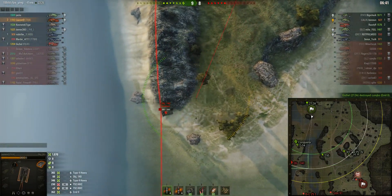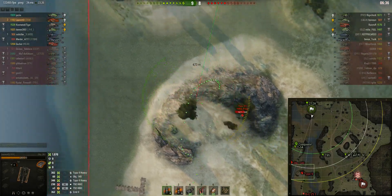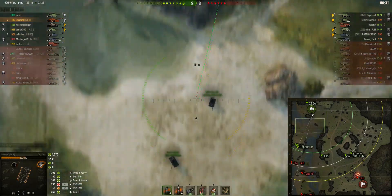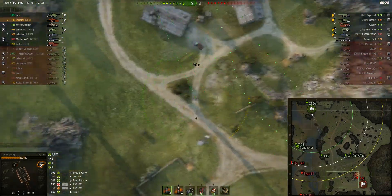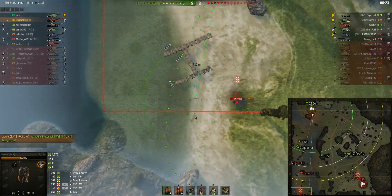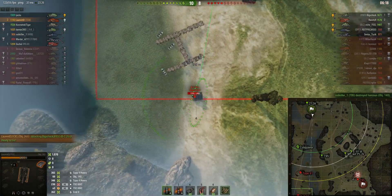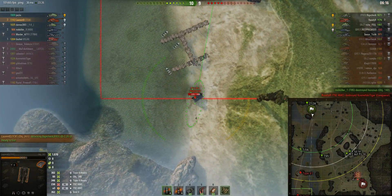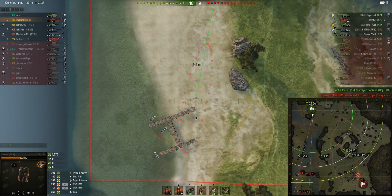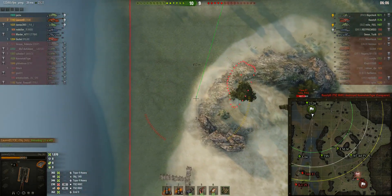The Object 140 has turned up again but he's hiding behind the rocks at the end of the middle island near the lighthouse — a very good position because the rocks give him cover. The Bat Chat however is not in cover at all and is very vulnerable from that position. Round's out — both the 212 and the 261 fired at the same spot but he pulled away just before the shells landed.